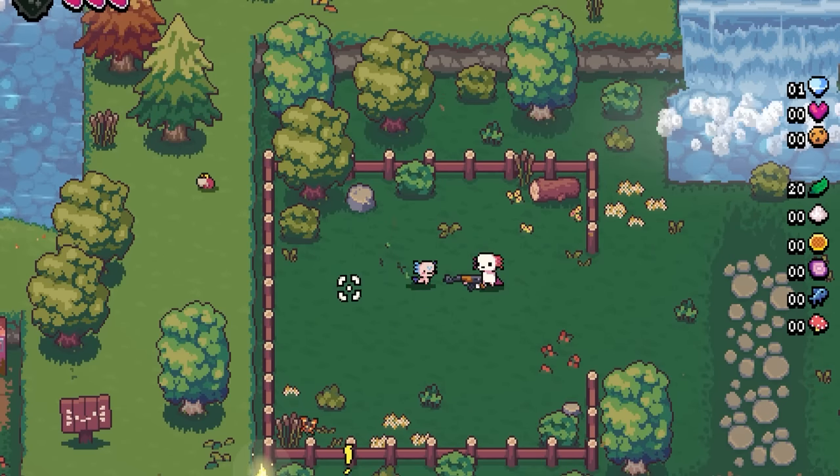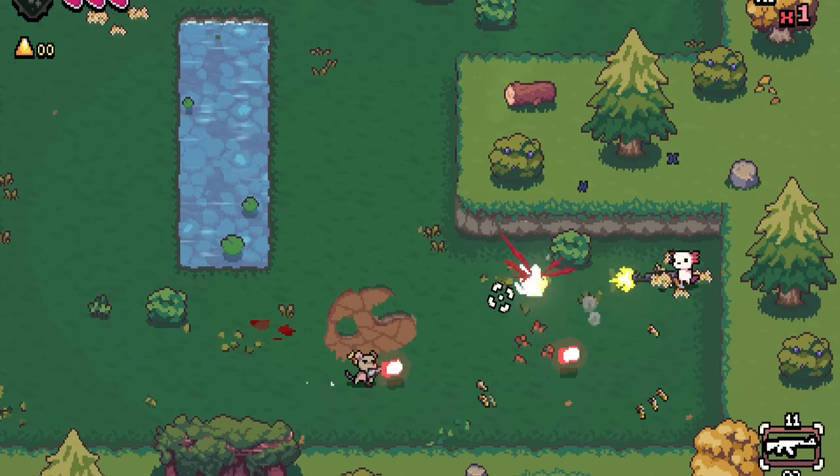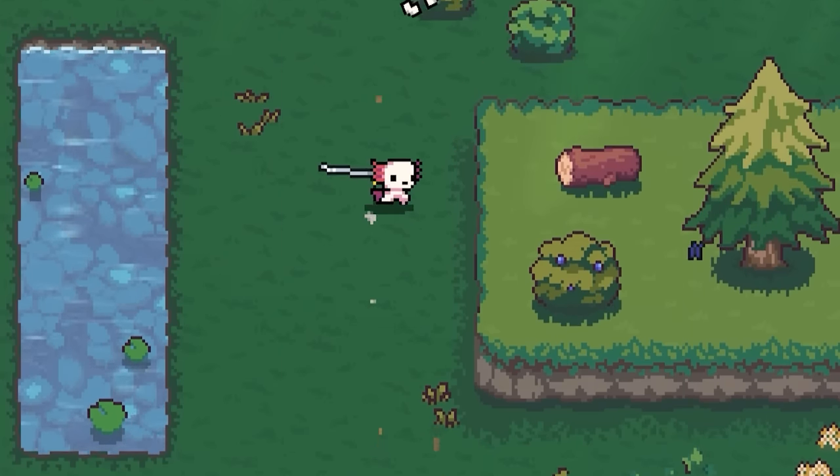Today is all about adorable woodland creatures and murdering them with an AK-47. And the best part is we don't just have to use an AK-47, there's all sorts of guns we can use. You kill enough of them, they drop a chest with some treasure in it, and now we have a katana.